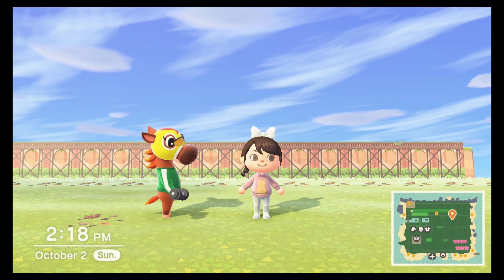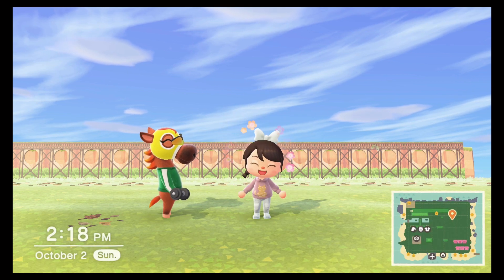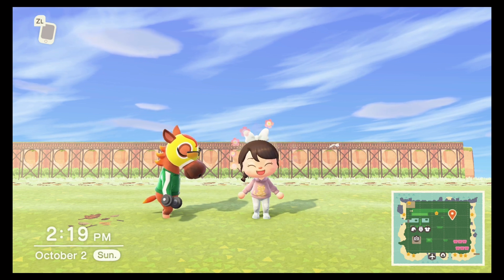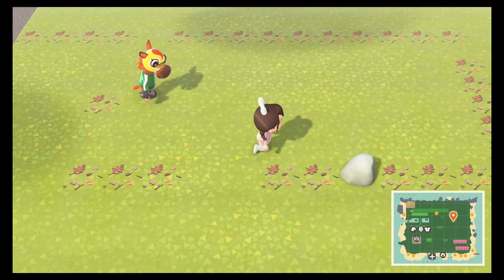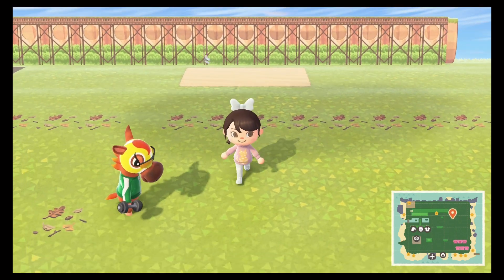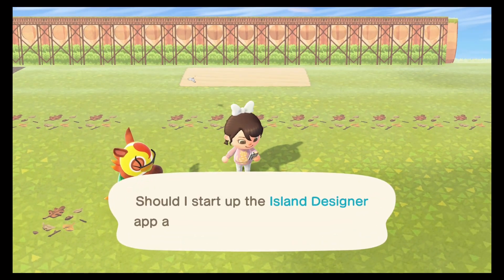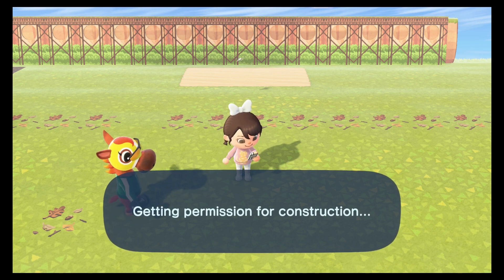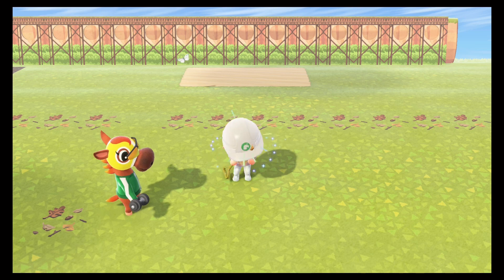Hey guys, it's Danny Bell! Hope you're having an awesome day. We're back on our city core island, Honey Bell 2.0, creating lots of realistic city core type builds. Victoria is hard at work doing her workout - very impressive! Today we're going to be doing a Petco realistic pet store type build on the island. I've actually been wanting to do this build for a very long time, so let's dive right in.